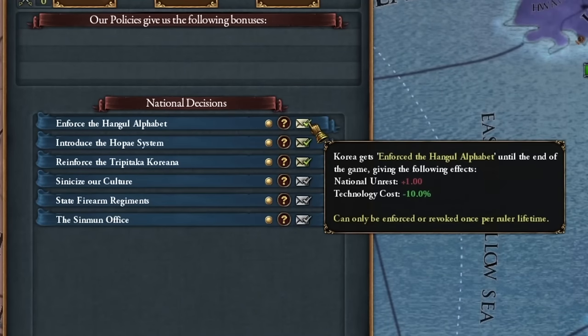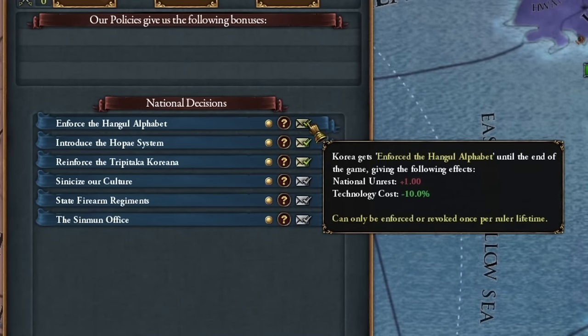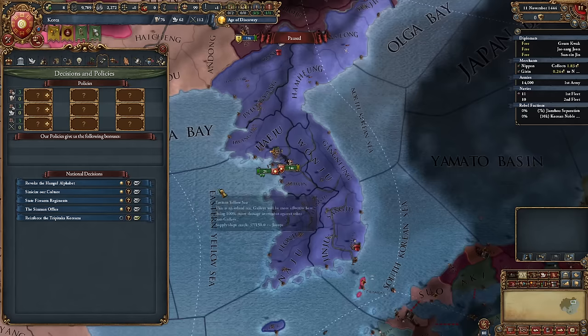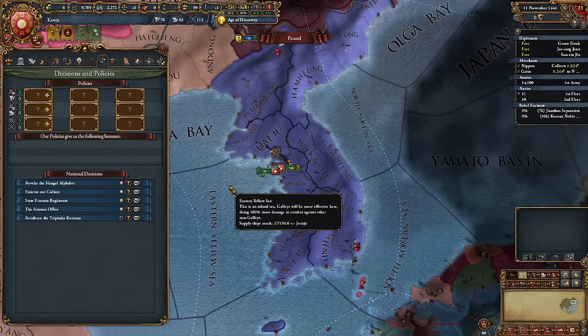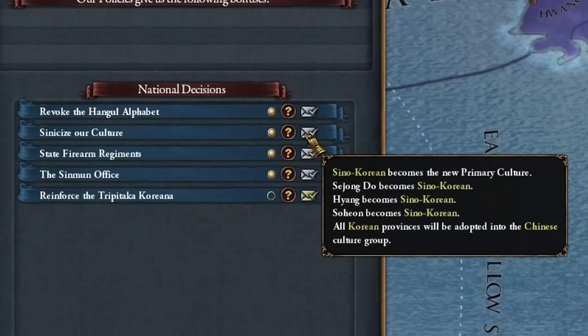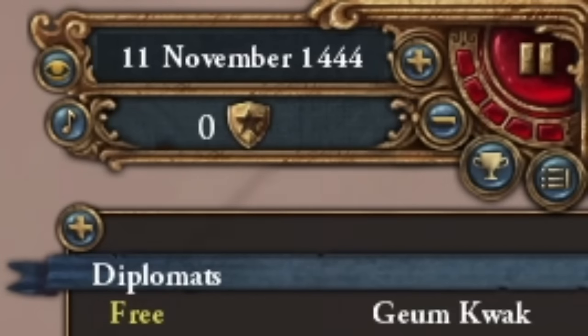Korea also has several very good national decisions: cheaper technology, definitely; more money, more manpower, definitely; and fortifications for Jinju — we don't need this, at least for now. Later, we'll be able to change our culture to Sino-Korean, joining the Chinese cultural group, which is gigantic. We set it to five and off we go.